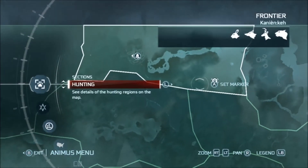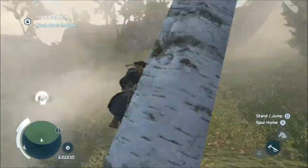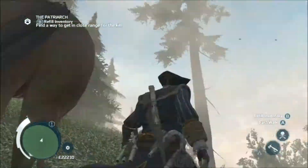Your quickest fast travel point is going to be Kenyan Ker, the Indian village. So ride your horse on up, and when you get close it will work out how to get in close with a kill.